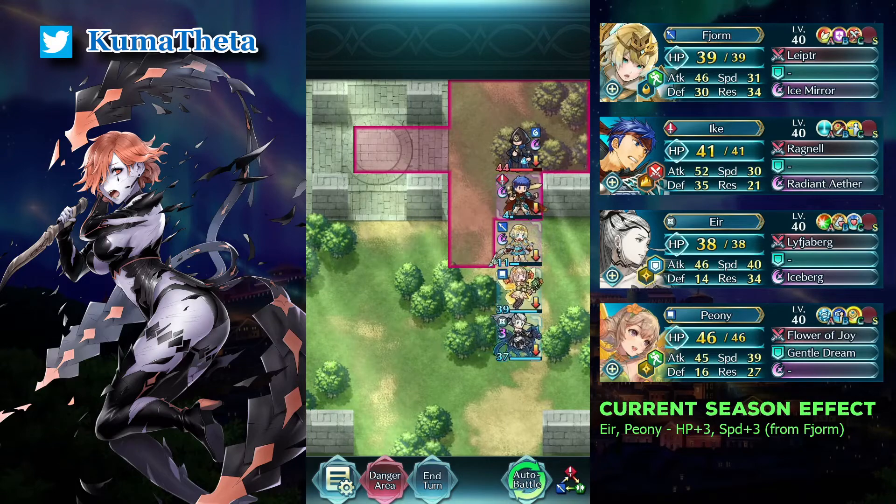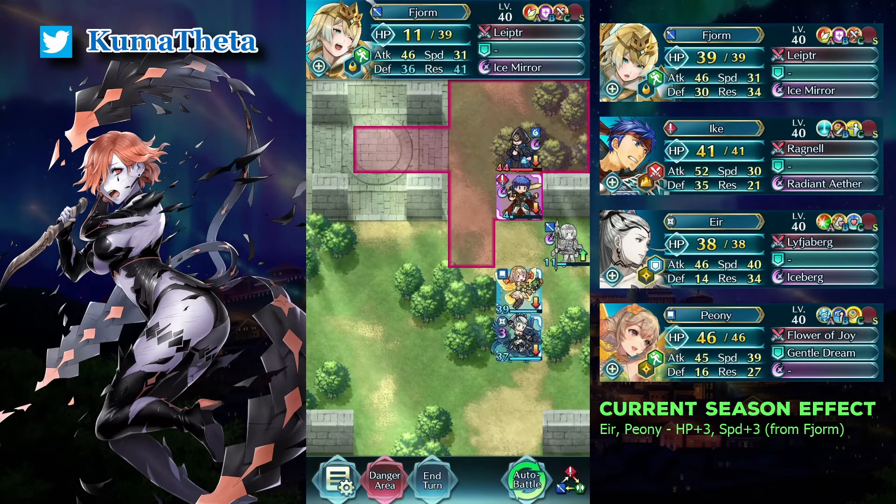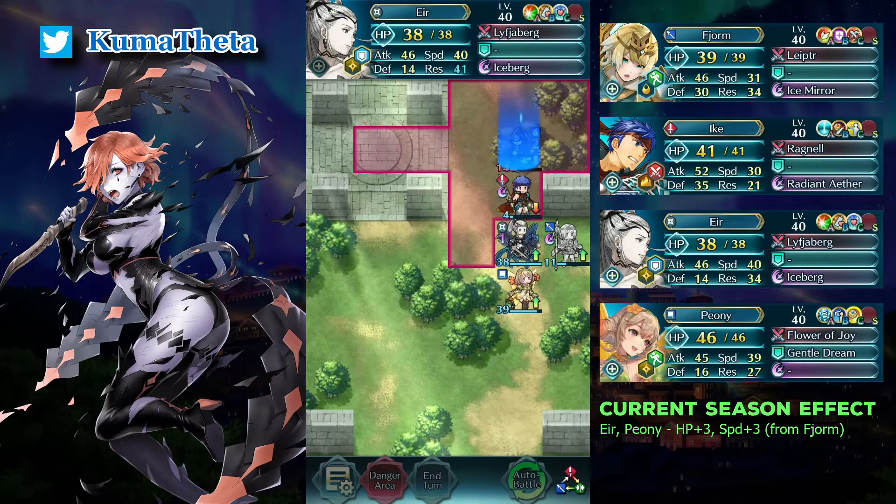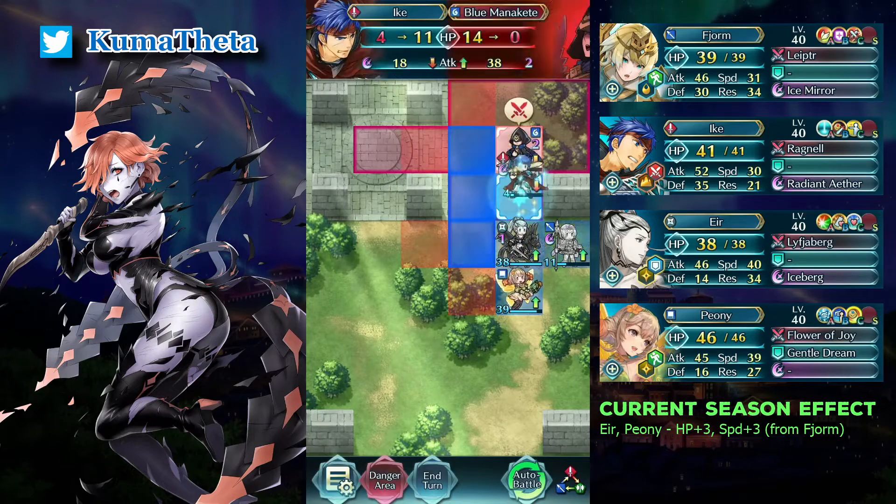Move the arm right. Defeat the mannequins with air and Ike's Death's Caress. I won't lose.